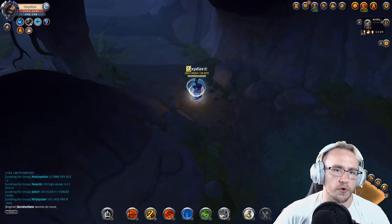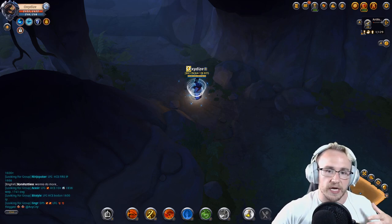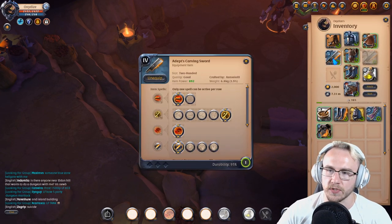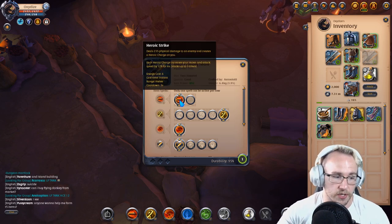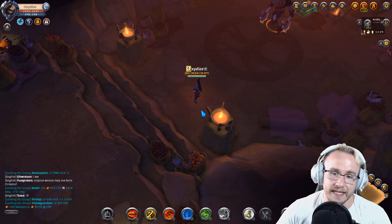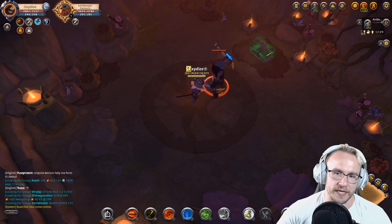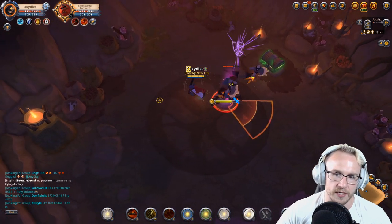I'm going to a boss so I can show you how powerful the build is and how you'd use the Assassin Jacket to get out of the boss fight, then go back in when you're ready. At the boss fight, one thing I recommend: if it's an especially tough boss fight, switch your Q over to Heroic Strike — it's a single-target ability that will do more damage to single targets. That's really the only difference you need to make.